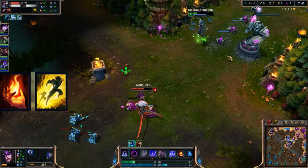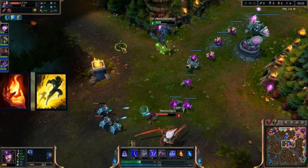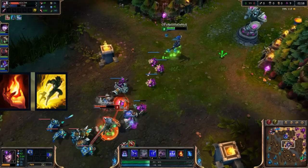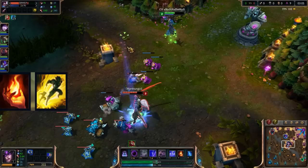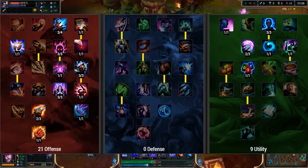Number one: the spells you're gonna use are Flash and Ignite. I used to use Barrier to be safer in lane, but with Syndra she has a very kind of lax style where you can just sit back and farm, or you can be hyper aggressive - and that's what I really like about Ignite now. Yasuo has the upper hand on me early, but we'll see how that turns out.